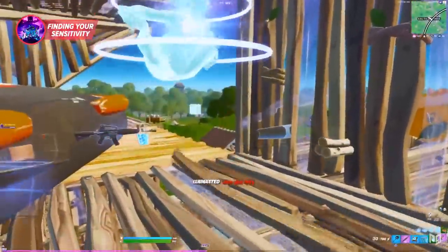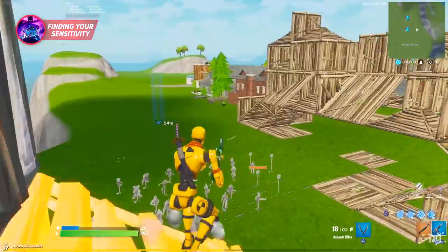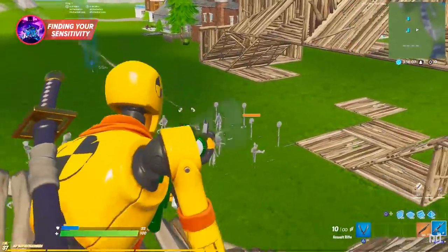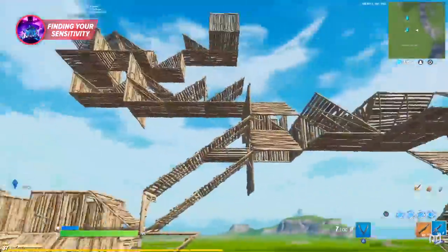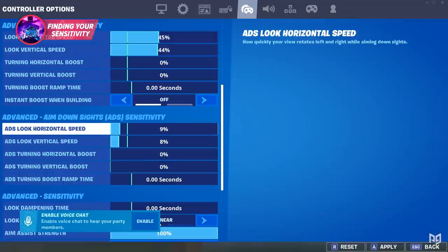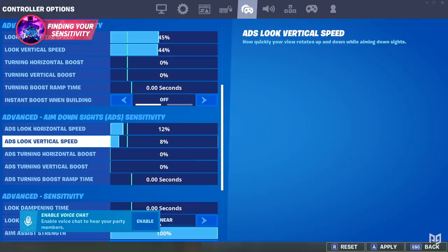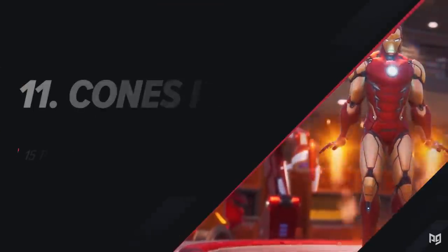Finding your perfect sensitivity on controller is going to save you a lot of hassle in the long run, so starting early and finding it now is the best idea. We recommend starting your sensitivity at 40 X and Y and simply adjusting up or down depending on what you like. The same goes for your ADS sensitivity, which we recommend starting at 12 X and Y, and your building and editing sensitivities, which you should both start at 2.0x.